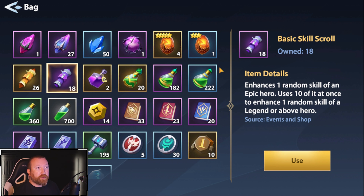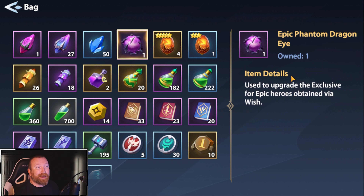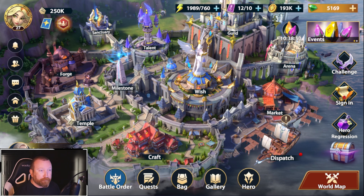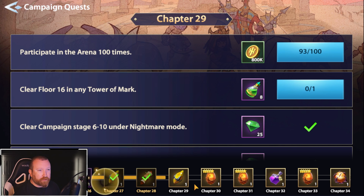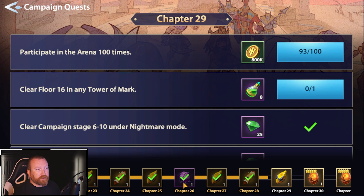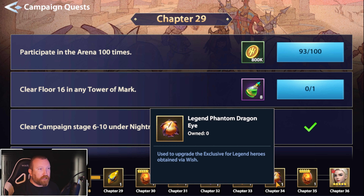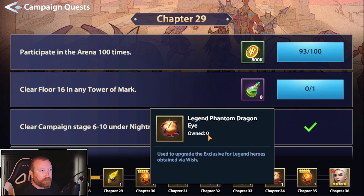It's used to upgrade the exclusive for Epic Heroes obtained via Wish. Much like how you can use 10 basic scrolls on a Legend Hero, you can use 10 of these Epic Phantom Dragon Eyes on a Legend, but you need 10 of them. I don't know if it's necessarily worth it in the beginning because there are some Epic Heroes you definitely want to be leveling up. Back in chapter 26 is one of the first chances you will have to get one of these — it doesn't take that long to get there. And later on in chapter 34, you get a Legend Phantom Eye.